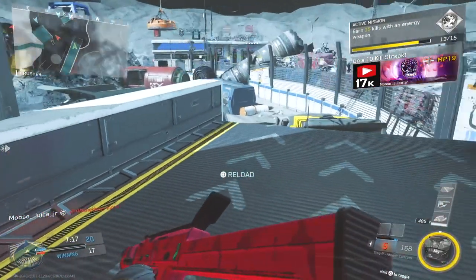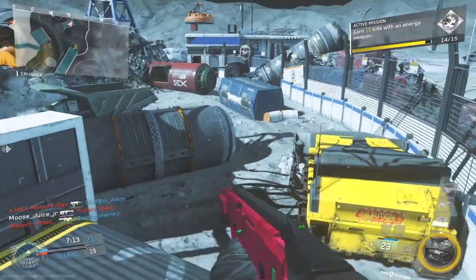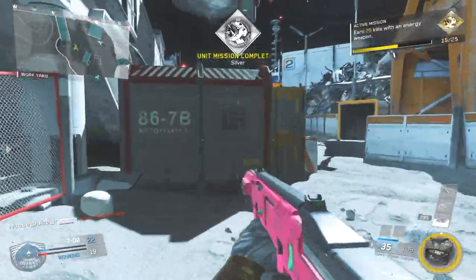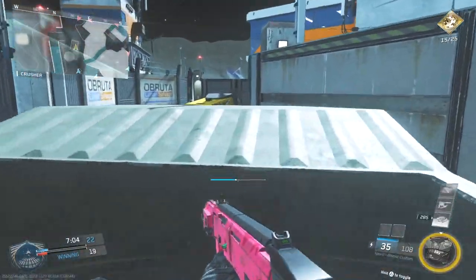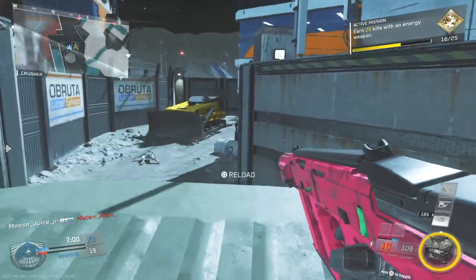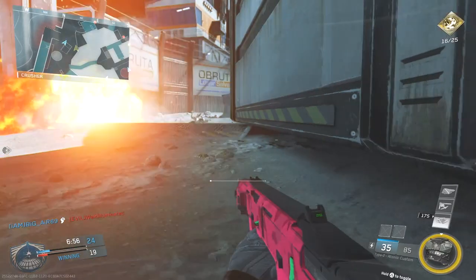We don't know which day is which yet, but we do know what's going to be in these care packages. The cool thing is these care packages actually show up as coolers. You know how you have the rare blue crates? Each crate is going to look like a summer cooler. I think it's just a cool little added touch they added on.